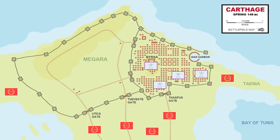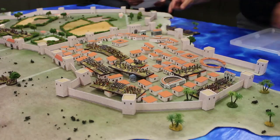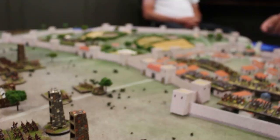Immediately on turn one, Scipio uses his fleet to land 5,000 of his best troops behind the Carthaginian infantry. Tom can only look on with concern as he considers how to respond to this amphibious attack. To prevent Tom from pulling away too many of his defenders, Steve directs multiple frontal attacks at the main gates and brings up his siege towers. Carthaginian arrows from the towers blunt a ram attack on one gate, but fail to protect a second.